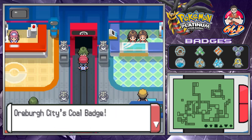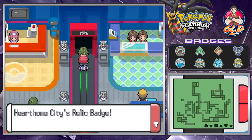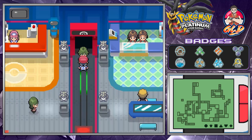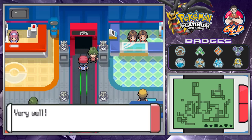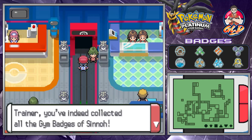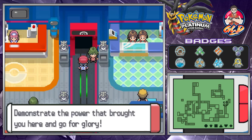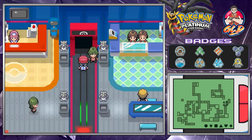She confirms: the Oreburgh City Coal Badge, the Forest Badge, the Relic Badge, the Cobble Badge, the Fen Badge, the Mine Badge, the Icicle Badge, and Sunyshore City's Beacon Badge. The theme song kicks in! 'Very well, trainer — you've indeed collected all gym badges from Sinnoh. Demonstrate the power that brought you here and go for glory.'